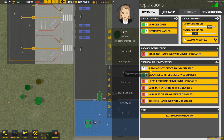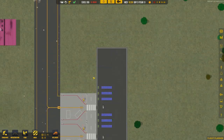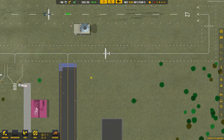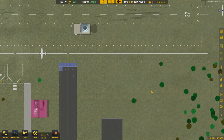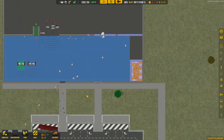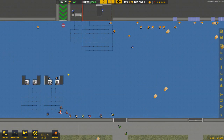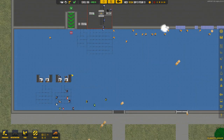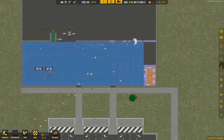Now let's turn on the features. Go to the Operations tab — we can now turn on security, we can turn on agents, we can't do Jet A yet. That's turned on security to allow people to start walking through, and it's also turned on the ramp agents to service the plane, which will bring in a little bit of revenue as aircraft come in. The first aircraft are expected around 12:45 — about two hours from now — so we'll speed it up. Passengers are arriving and ramp agents are sitting there happily waiting. All carry-on luggage since we don't have a baggage system yet.